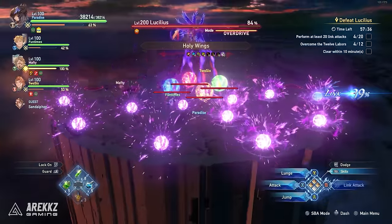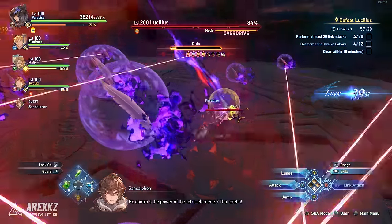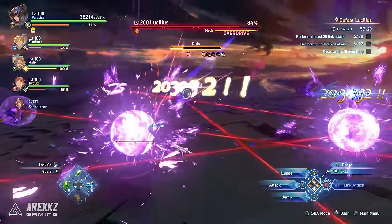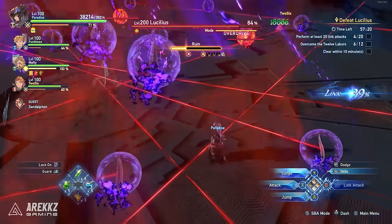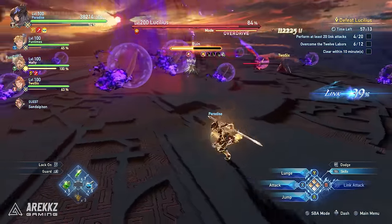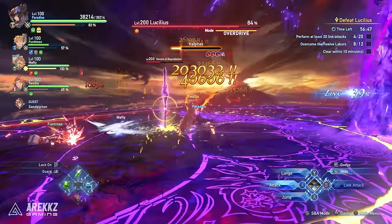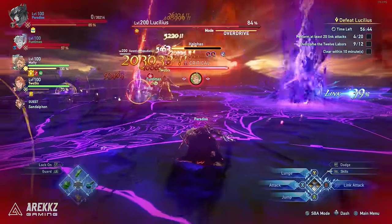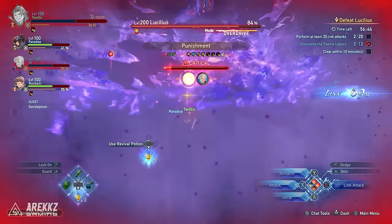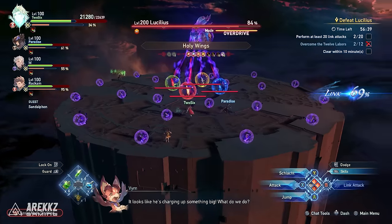The second trial has a similar theme: hit one of the big coloured orbs in the middle of the arena, which spawns four smaller orbs around the area that you and your party must defeat. Repeat this until all four orbs are destroyed. During this phase, laser beams line the area — you can jump over or block them to make it easy. The final trial has you defeating three swords summoned by Lucilius; we recommend targeting the Sword of Repudiation first as it does massive AoEs if left unchecked. Failing any trial causes Lucilius to debuff the whole party, lowering maximum HP for the rest of the fight.